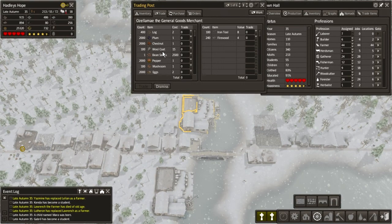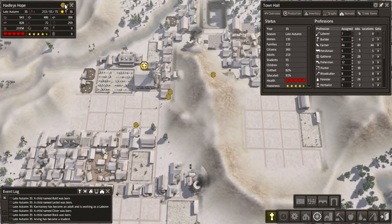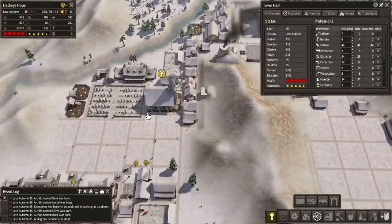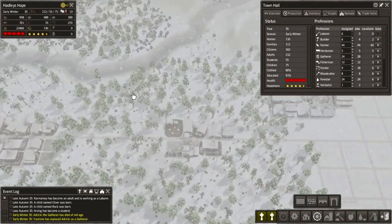Wait, what did we just buy? We did get wool coats, right? Trade, dismiss. Firewoods — not too bad. What was I saying we were going to do? So we have got freezing citizens. Are they going home? Okay, that's fine. Hopefully, once we've got these clothes sorted, people can stay warm for longer.